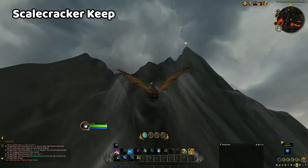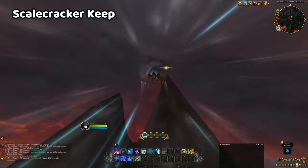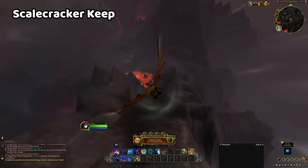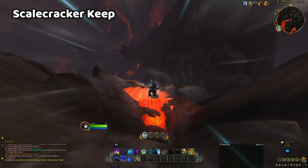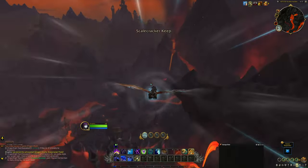The glyph at Scalecracker Keep will be difficult to reach for players early on unless they have collected other glyphs already, as the glyph is located at the top of a very tall cliff close to the Wingrest Embassy. You can reach this glyph without having spent any dragon glyphs already, but you will have to take breaks along the way up the mountain as you will inevitably run out of vigour.